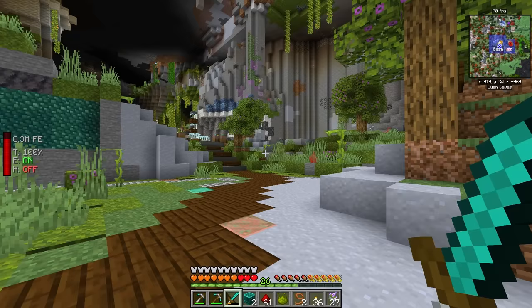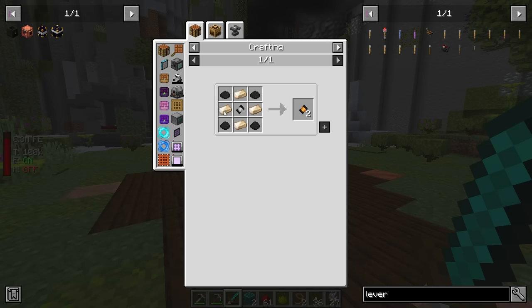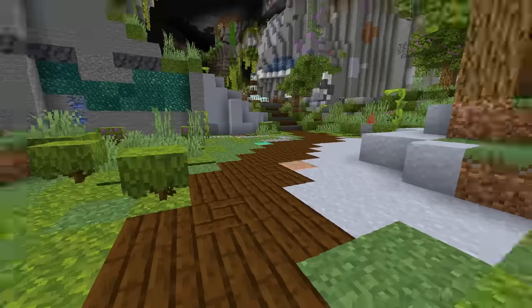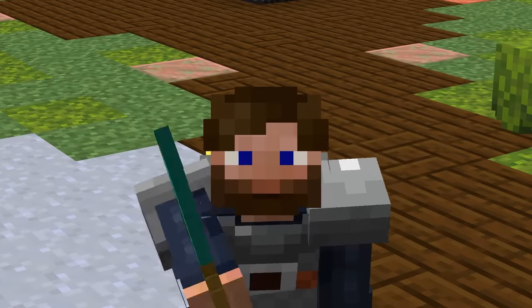Now that we have all the hardened material, we can craft the magmater — the thing that gives us power. It just needs lava and in return gives us 400 RF per tick. Yes, it's a little bit of micro crafting to get these together, but 400 RF for just one is quite a bit of power.